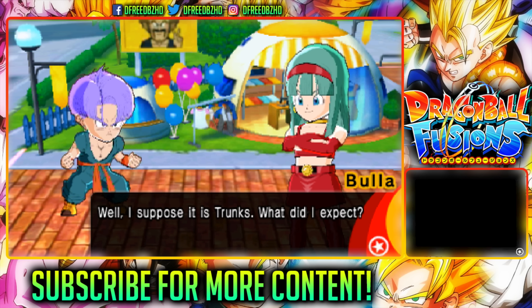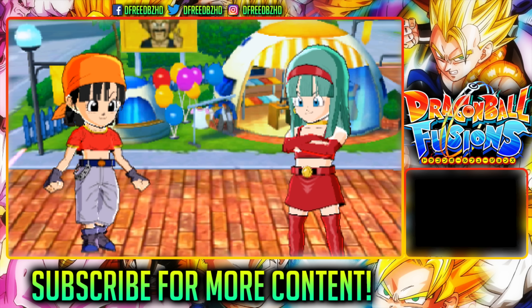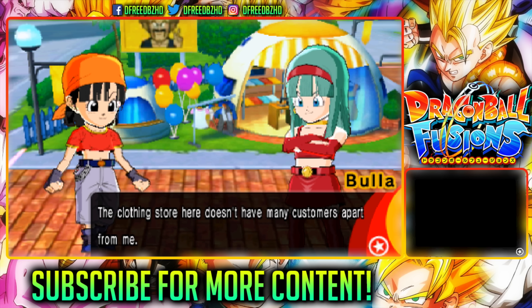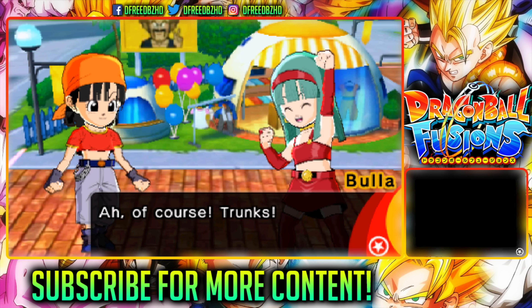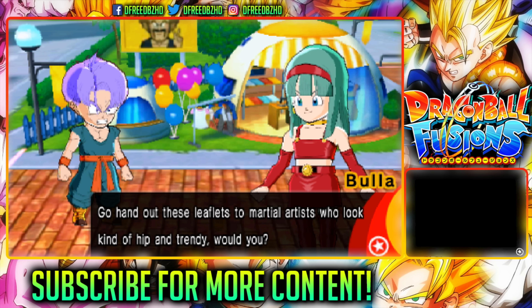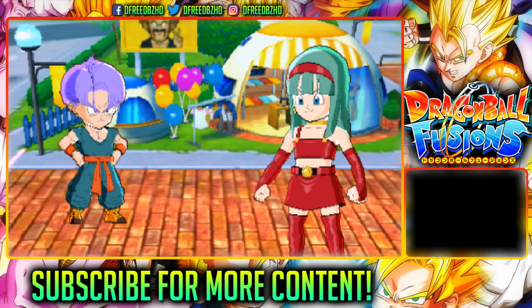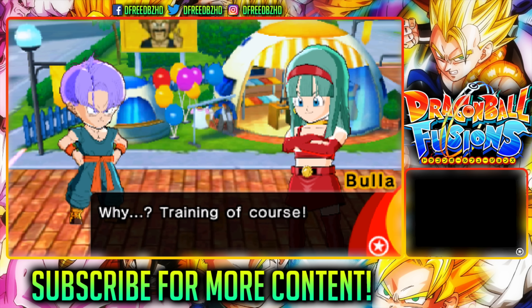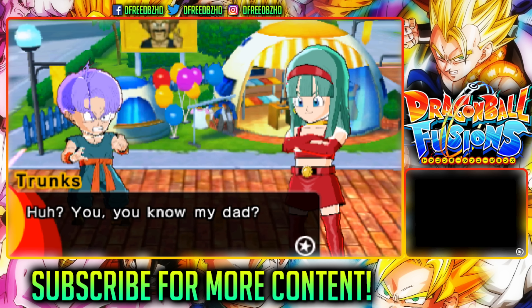Don't you know who I am? Well, I suppose it is Trunks — what did you expect? So what are you doing here? The clothing store here doesn't have many customers apart from me, so I was thinking maybe some advertising would help. And of course, Trunks — go hand out these leaflets, tell martial artists to look up the kind of hip and trendy, would you? Excuse me, why me? You wouldn't want me to tell Vegeta that you've been slacking off, would you? You know my dad?